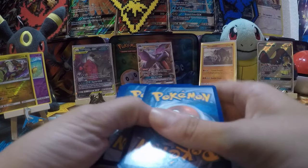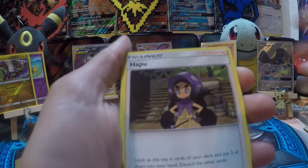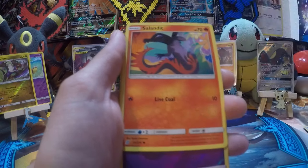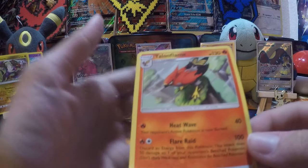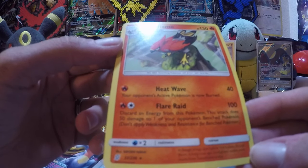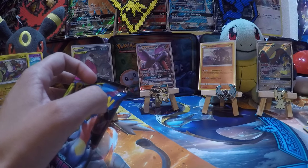Second to last pack for the first mate. Psychic Energy, Normalium Z — now we have both the Z Crystals. Hapu, Magneton, Wimpod, Slakoth taking a nap, Salandit, Salandit again. I swear, there are so many Salandits and Salazzles in this set — it's ridiculous. Reverse Elixir, and Talonflame — Flare Rate: discard an energy from your Pokemon, this attack does 50 damage to one of your opponent's benched Pokemon and 100 damage to the active. That could hurt somebody.